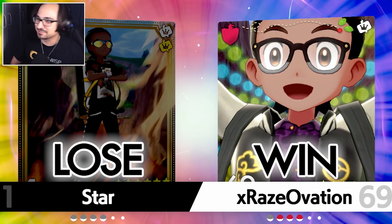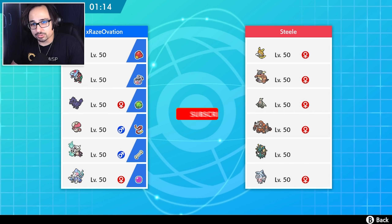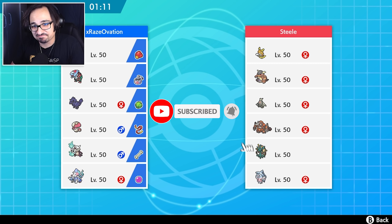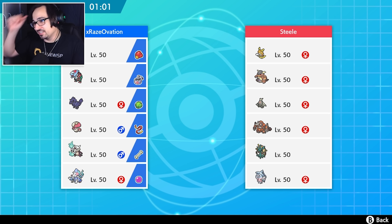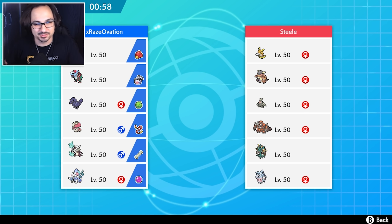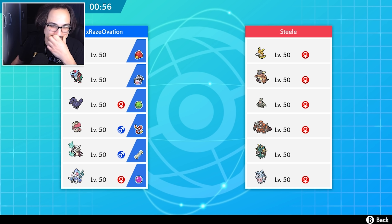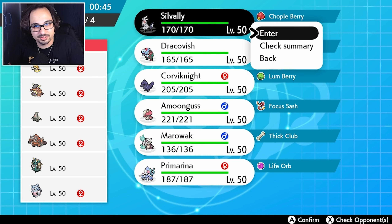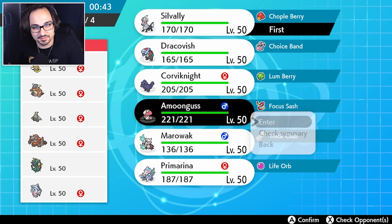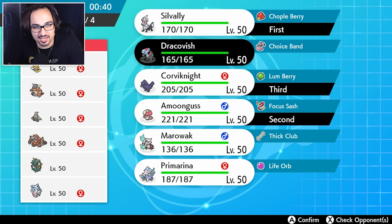Silvalli gets a win in Master Ball tier! Now this is a hard Trick Room team with Raichu on it. Do we really give Swamp to the Trick Room team? I don't think we have to. We could still use Silvalli and do something. I don't think we give Swamp to the Trick Room team — that just helps them. Let's do Silvalli and Amoonguss. We'll try some new things here. Bring Corviknight in the back, bring Dracovish. I don't think we give him Swamp.